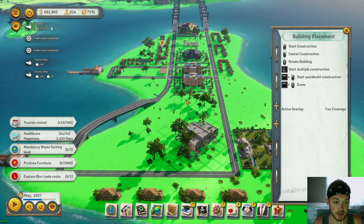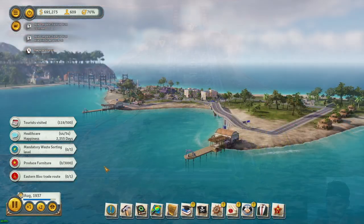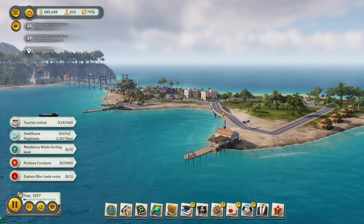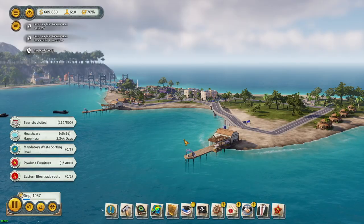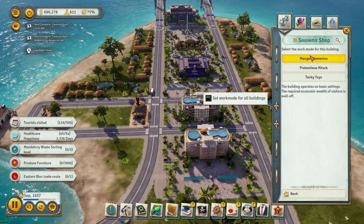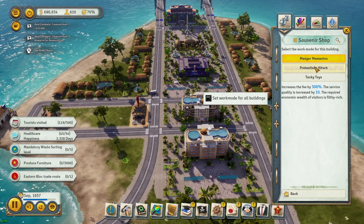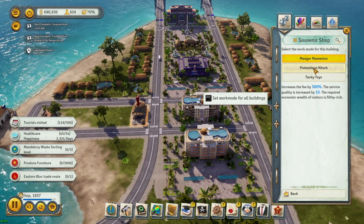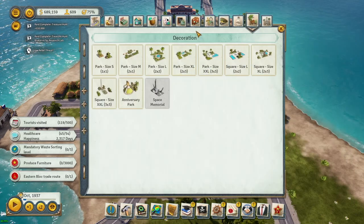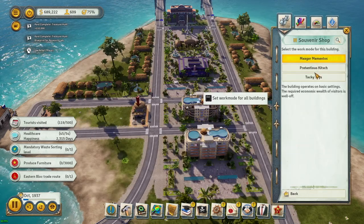Give me one second — look how beautiful this island is already becoming and we just started. We've got a lot of room to grow. We did build the souvenir shop. We already bought the work modes from the broker. The default work mode just requires visitors to be well-off. One mode increases service fee by 300 percent and quality by 10, but they have to be filthy rich — we'll build luxury hotels for that in modern times.